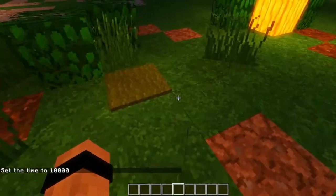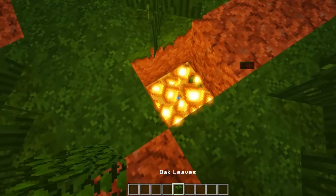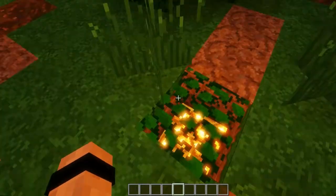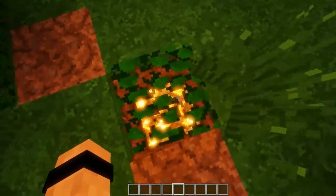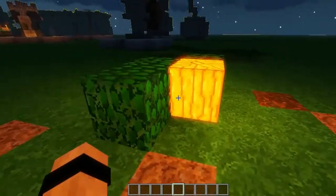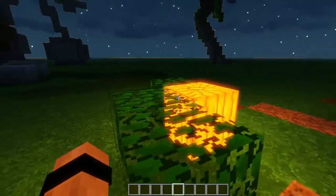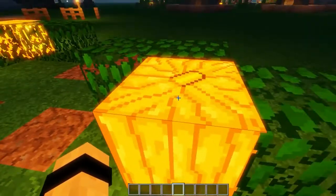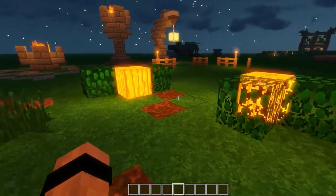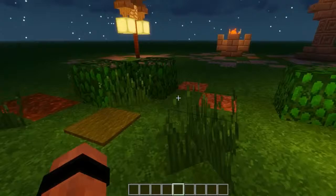Another way is to have some glowstone or anything that emits light underneath a leaf — that will also just work. Or you could have some jack-o-lanterns with their faces right into some leaves so you don't see them as much, just to shine. You can also combine a few methods — it might be worth it.